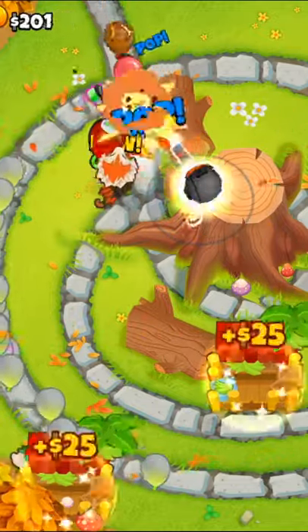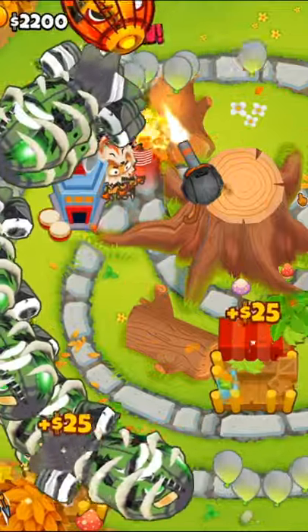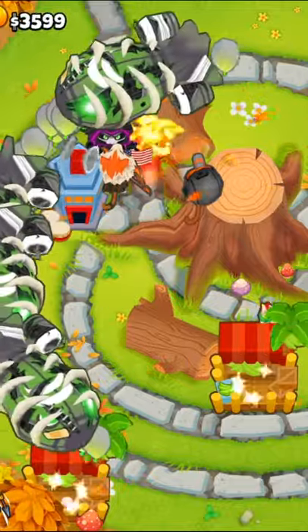Then we'll get the Sniper to a 0-2-5 Elite Defender, and then the Wizard to a 0-2-5 Prince of Darkness. Then we'll get a 2-3-0 Village and try to get it to reach all the way up to the Sniper.